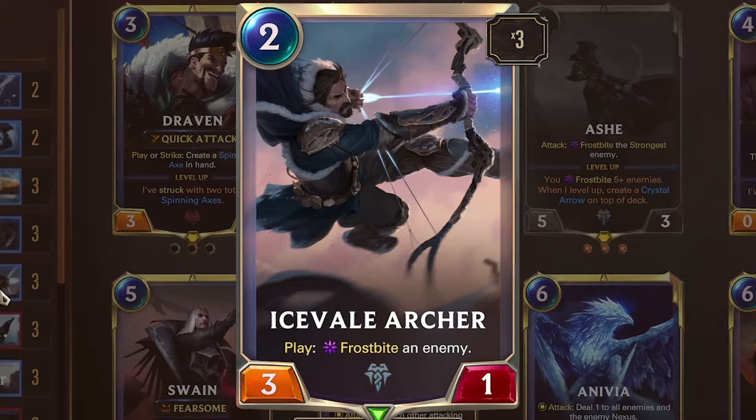Ice Veil Archer — 2 mana, 3/1. Play: frostbite an enemy. I swear to God this card should cost 0, but it doesn't, so I'm gonna be happy with it. Shut down a big attacker, get synergy with Culling Strike. I wouldn't play this with an empty board — I'd rather use it as a utility tool unless I'm fighting against control whose units don't have a lot of attack, like Deep Control.